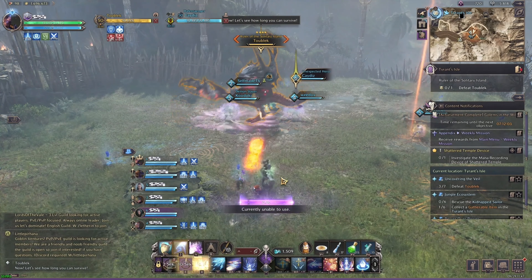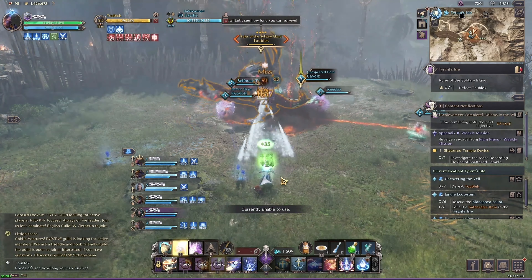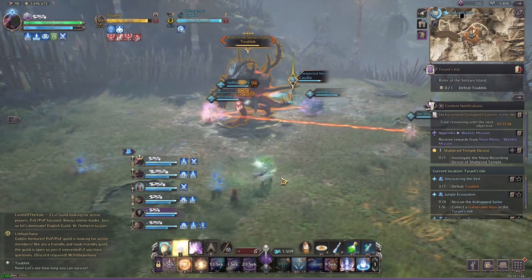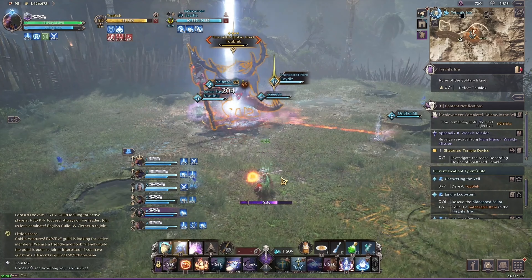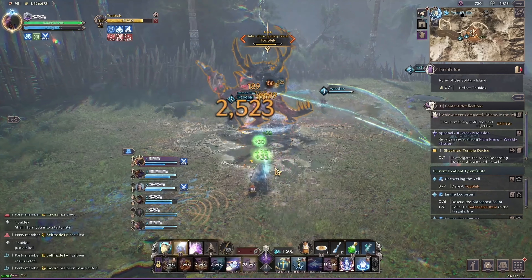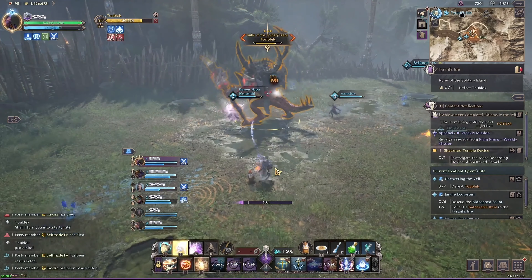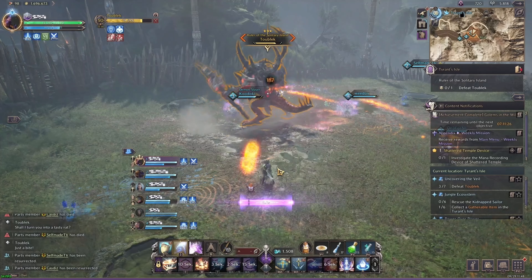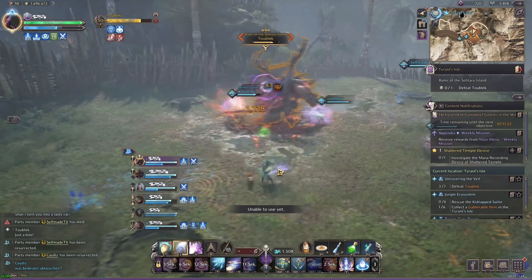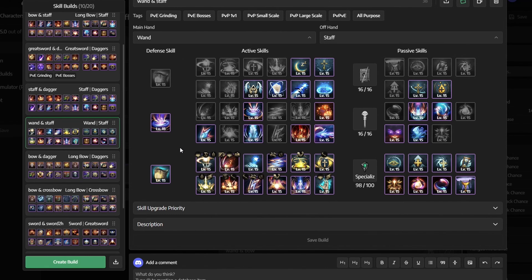For the last build, we have Staff and Wand. This is the most versatile healer setup in the game because you can heal while also doing a great amount of DPS. Our weapon combination has stronger and more spammable AoE abilities than any other healer combo, making it preferred when farming in the open world and dungeons. If you enjoy traditional mage DPS builds but also want to heal and support allies, then this is the one for you.